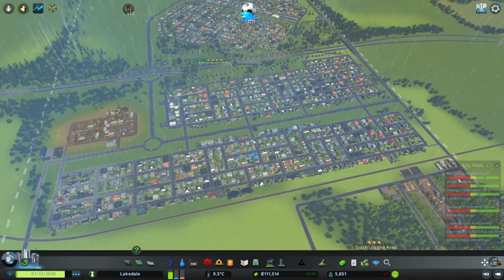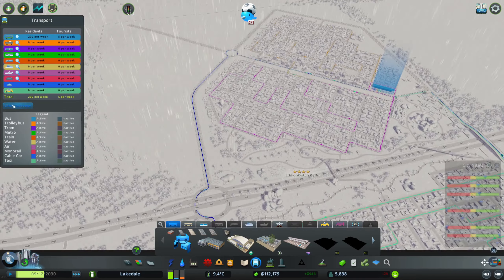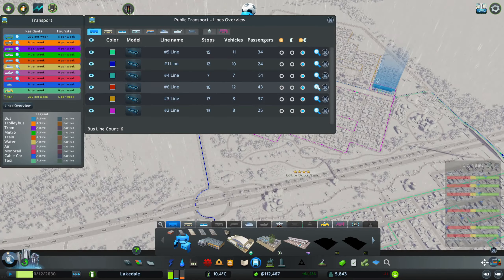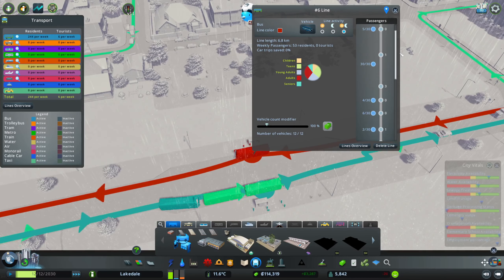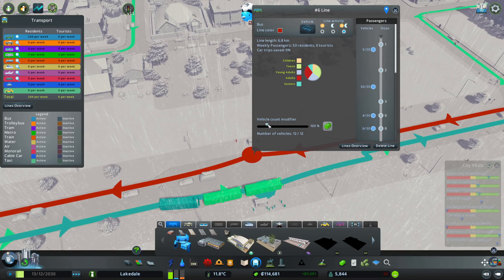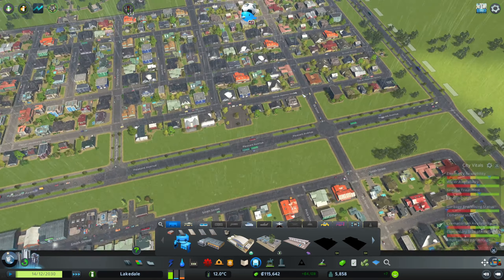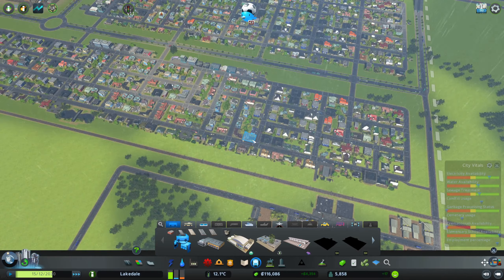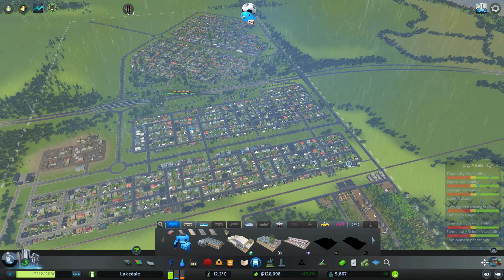All right, back to the bus lines. We were distracted a bit. One line has 12 buses and some people on it, so let's put that one back to six and just keep an eye on how everything is going.